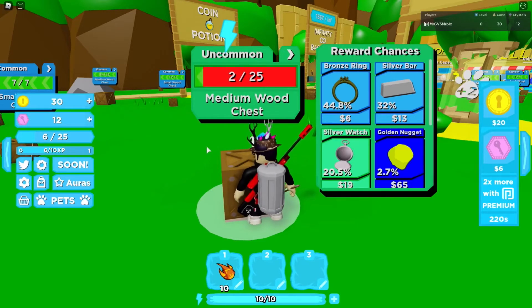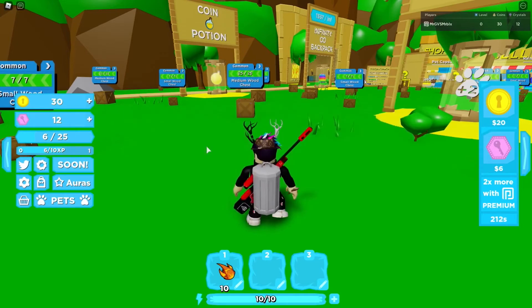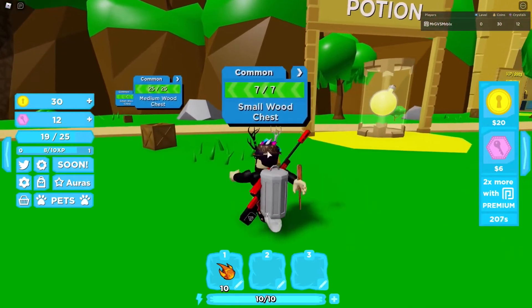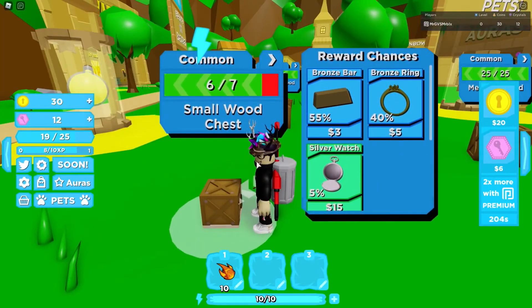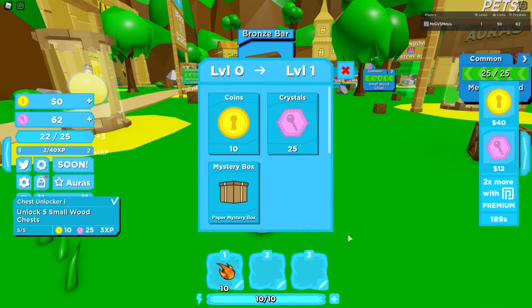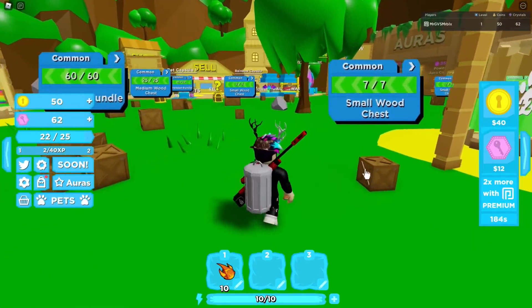Come on now. Come on silvery watch, silvery watch — oh my gosh, so close but yet so far. Alright, I guess we're gonna go with this one. There's no point using that energy boost on this. Alright, we got level 1, we got bronze bar. 22 out of 25. Alright, I think this is the one.